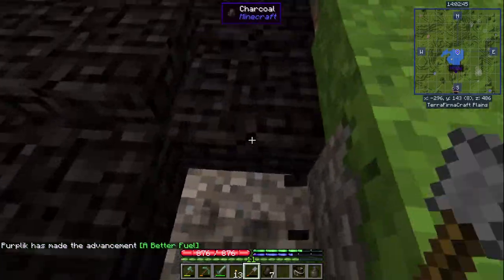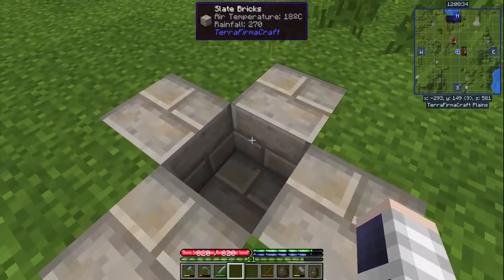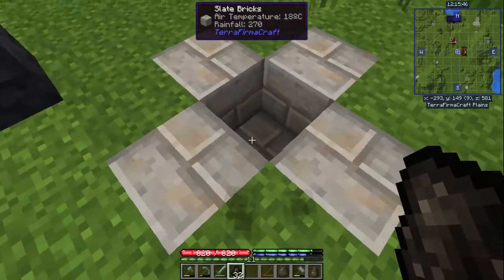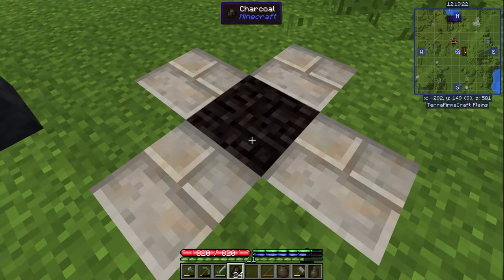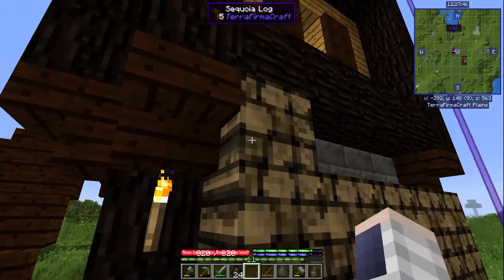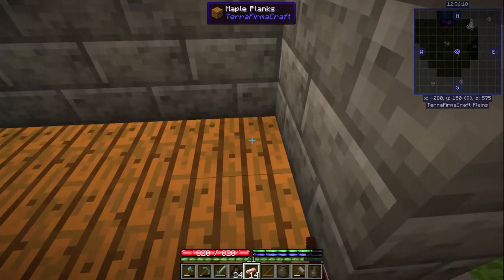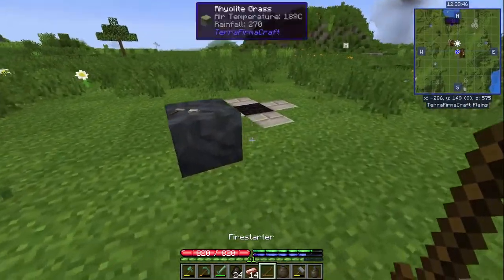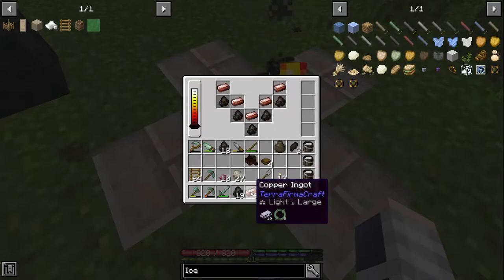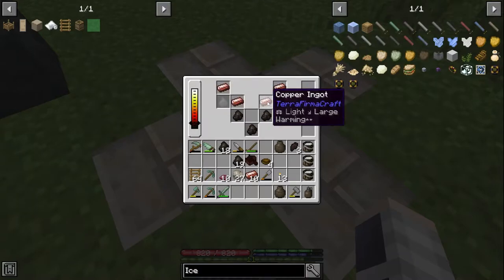With this charcoal, we are just going to put it inside this structure. It is supposed to be a multi-block structure and you just need to place five bricks like this and then fill it with charcoal. I'm going to grab the copper ingots so I can actually heat them up. If we light this thing on fire, it's going to be turned into a charcoal forge. We just need to fill it up with charcoal and these ingots will slowly heat up — we need to watch them.